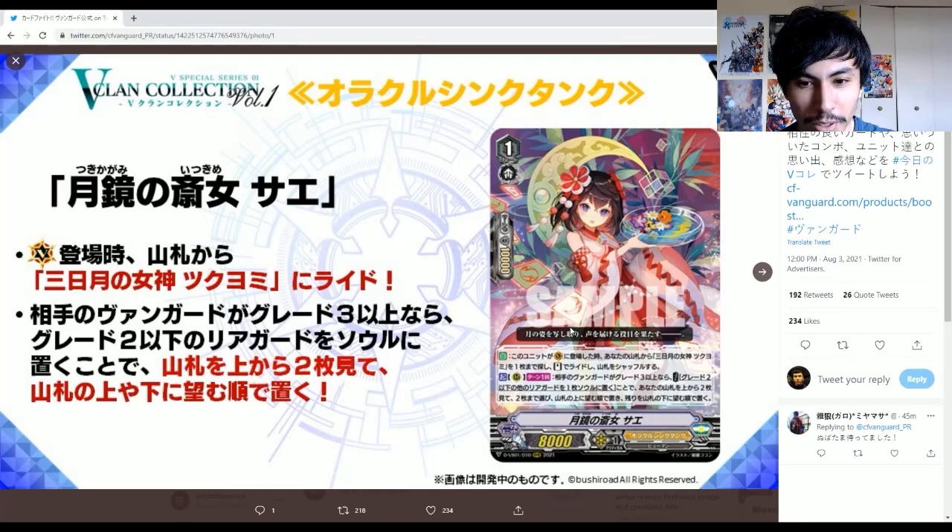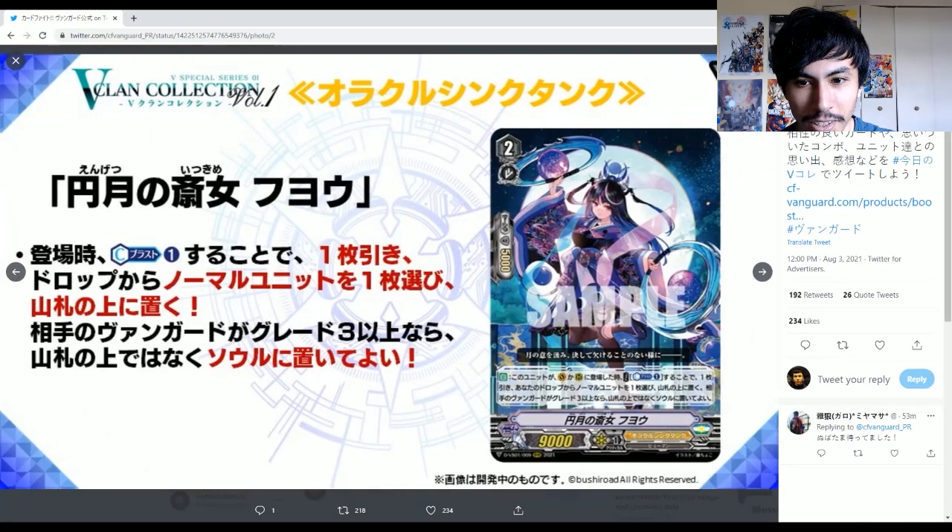So you've got Fuyo — Circular Moon Fuyo. When this unit is placed on vanguard or rear guard — oh, on vanguard place. There aren't many of those things, actually. I wonder if it would be good in generic OTT, because most vanguard rides besides Sukiyomi are a bit lacking — like Maiden of Libra, Kroikazuchi.